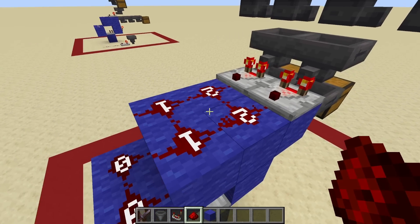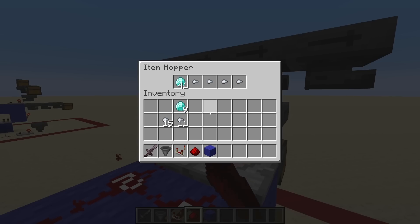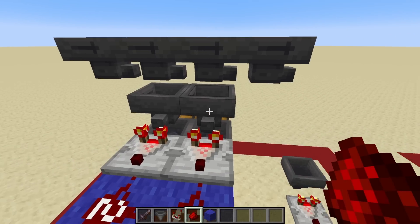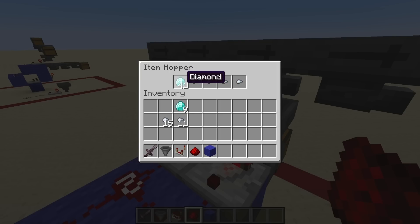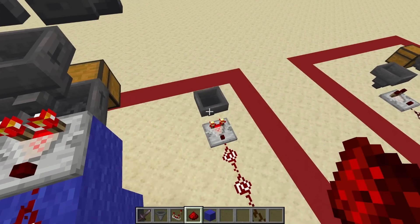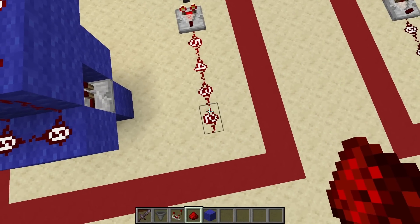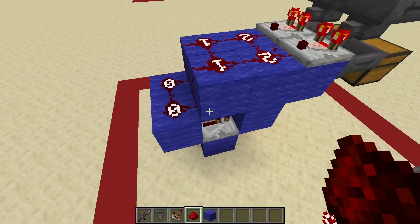There is a downside though. Because the default state requires the maximum number of items for a signal strength of 2, you need 41 — or actually 42 if you count the one down here — filter items to sacrifice to get your filter working. Especially if you're filtering something expensive like diamonds, it gets quite expensive quite quickly. And if you're thinking: why not make this 41 and that one 1? Well, in that case you give up the overflow-protected nature of it — as demonstrated, it starts outputting signal strength 5 and bleeds into other modules. So to benefit from the overflow protection, you do need to use quite a few of your own items to set this up.